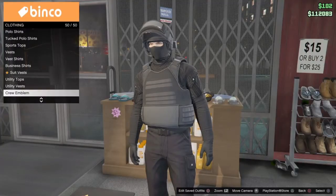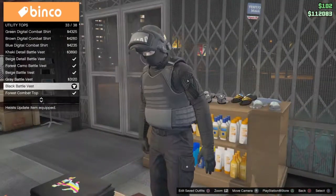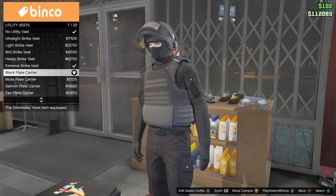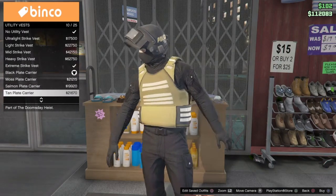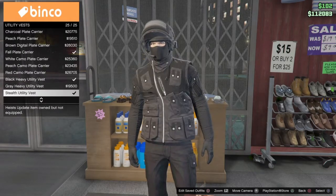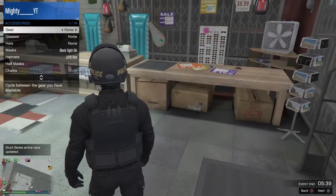Next you're going to go to tops and go down to vests. First you're going to put on the black battle vest - that's the under one. You can change the color; you can go with gray or beige. Then go on to the vest and put on the black plate carrier. You can put any of these on as well - gray or sand - there are different colors and different ones, but I don't think they'll look better than the one I put on.